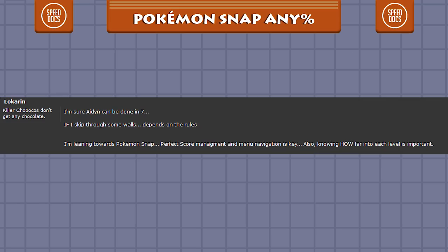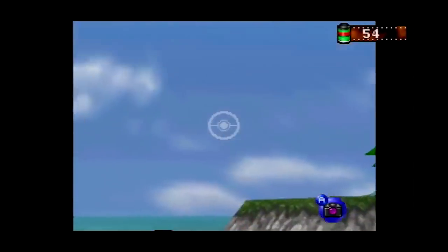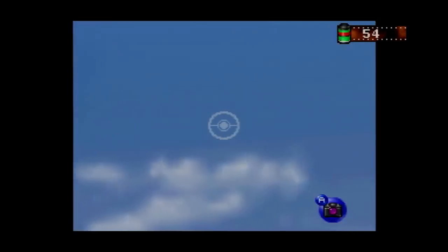Later that month, a user named Lokarin has a good idea of how the run should be laid out. Unfortunately, no footage exists of any practice runs or theorycrafting in this timeframe. As time passes by, the thread eventually dies, and Pokemon Snap fades back into obscurity.